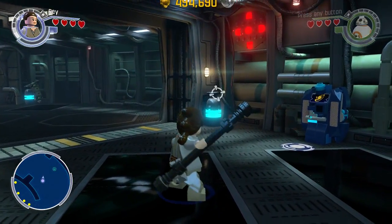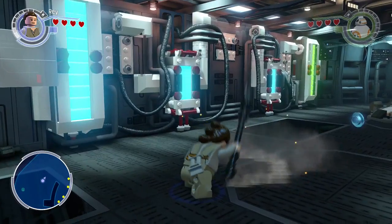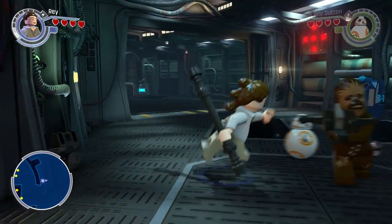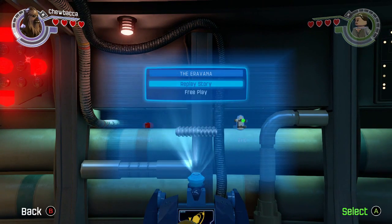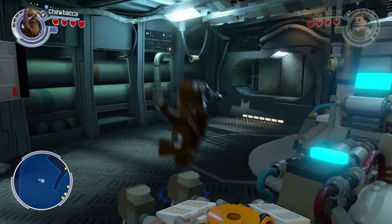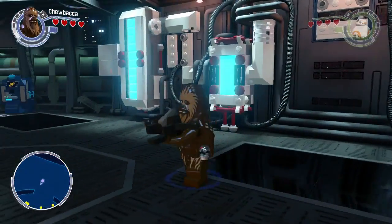The level I skipped is basically the part where Han and Chewbacca get the Millennium Falcon, they're on their big ship, and the rathtars escape and all that stuff. That's what happened last time. It's called 'The Eravana' — you can see it right there — but I'm not going to play that again. If I thought it was a really important level I would, but we're just going to continue on. I'm not sure what I'm exactly supposed to be doing right now.